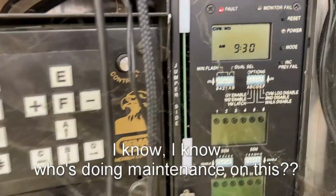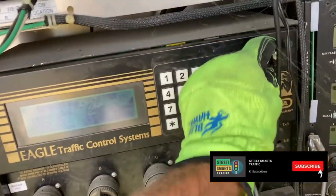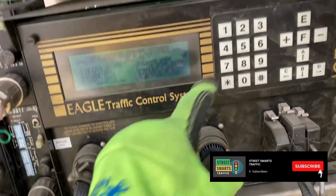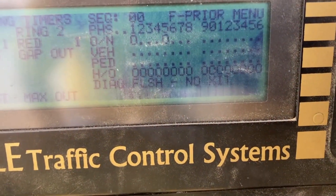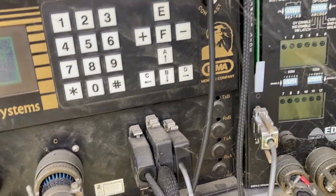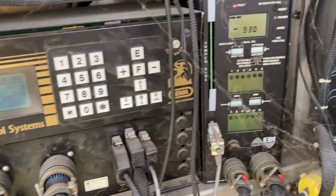Look at the conflict monitor. We've got a CVM watchdog — usually tied to the controller or the conflict monitor. Let's take a look here. 111. Diagnostic flash, no exit. The easiest thing is to replace the conflict monitor. It's probably going to be the controller, but let's start there.